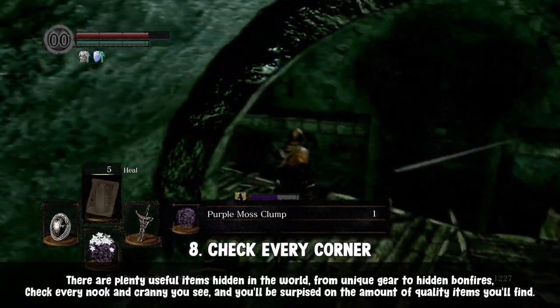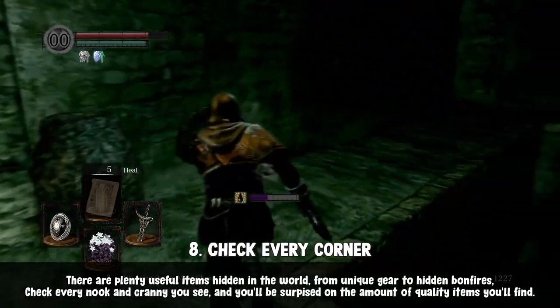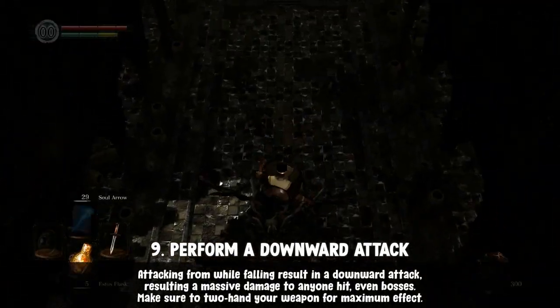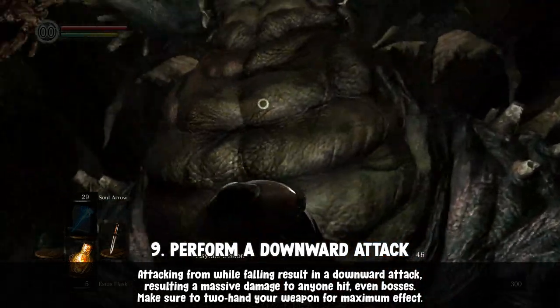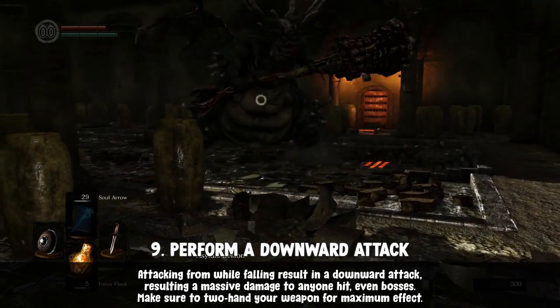Explore and look around. The game world is huge and not everything will be laid out for you to find easily. Also, hit enemies from above — you'd be amazed how much damage a downward attack can do. You can deal almost half of a boss's health in one hit, which makes fights easier and shorter.